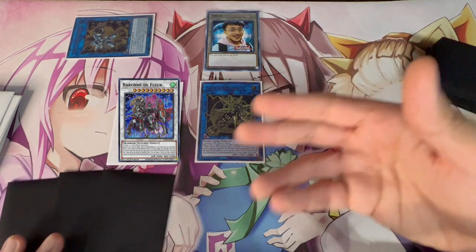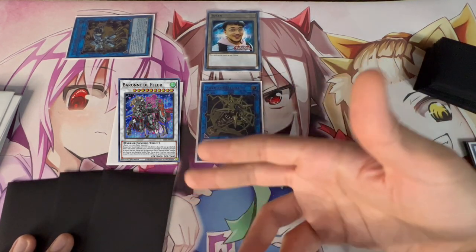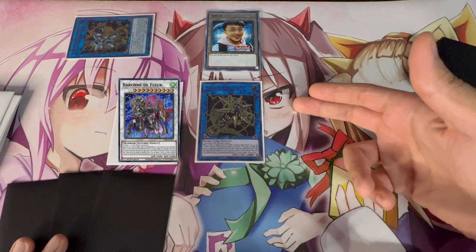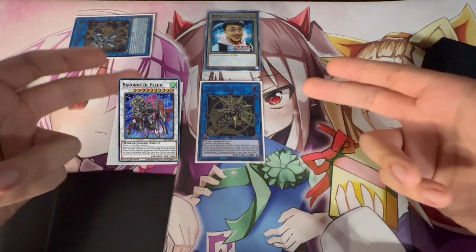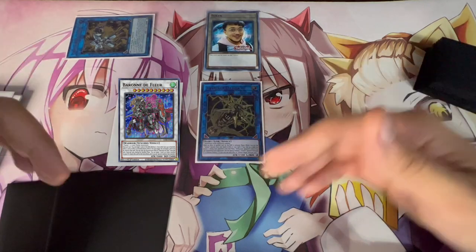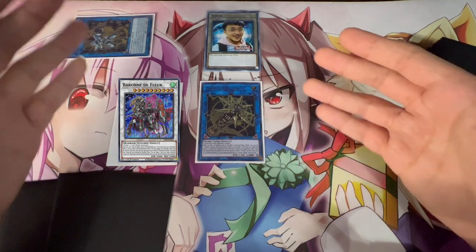You still have three cards in hand, and if any are extenders or Double Evolution Pill, you can summon Ultimate Conductor Tyranno. Conductor is 3500, Dagda is 1500, Baron is 3000 — exactly 8000 damage. If your opponent can't put up monsters, you use Baron's effect to pop a card they control and go for game. This is a one-card combo.